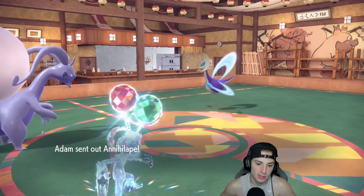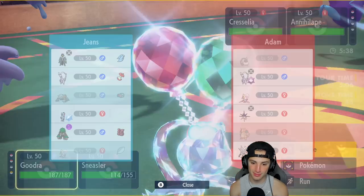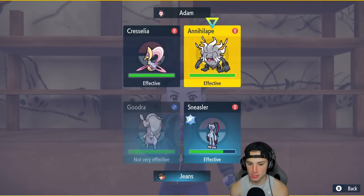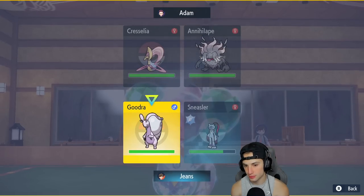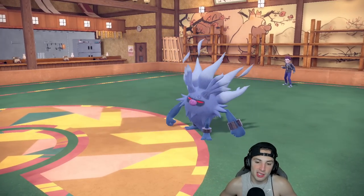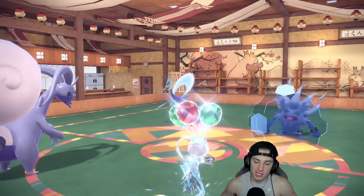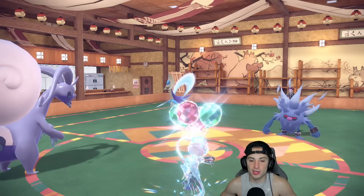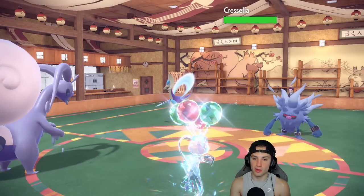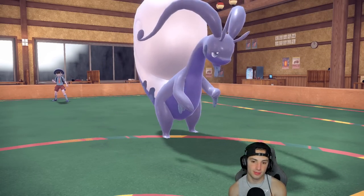Annihilape comes out — we don't like this guy. They don't have Tera which is awesome. I'm going to start Heavy Slamming with the defense boost again and throwing Acrobatics in the Annihilape slot. They Protect — that's fine, gives us another chance to Shelter up. We can't throw out Slides in case they have Ally Switch. I get off the Shelter and this thing is going to combine my boost. Acrobatics might just kill Annihilape outright which would be big.